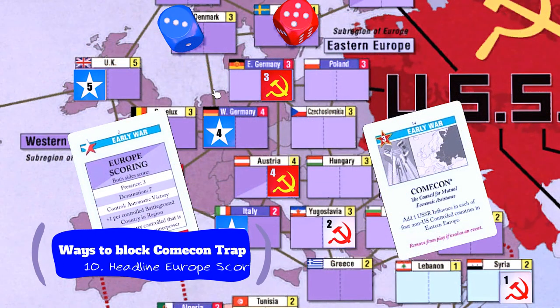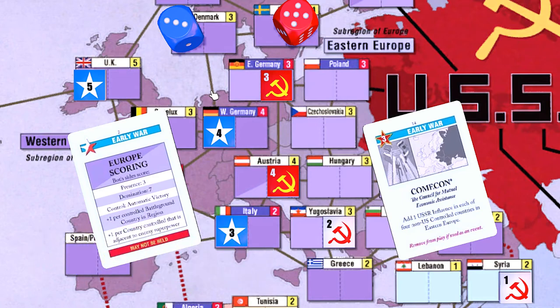You could also headline Europe Scoring, which would give you a victory point or whatever, but you'd have to be brave enough to deal with the potential negative consequences of the gambit later. This would at least get the Europe Scoring card out of the way and kick the can down the road, and hopefully you can wrestle control back of your battleground states in Europe.